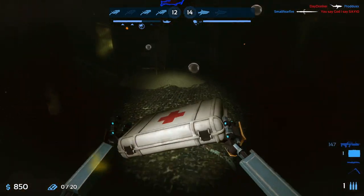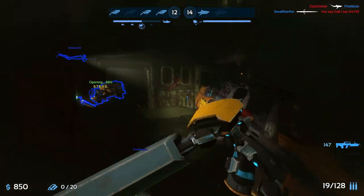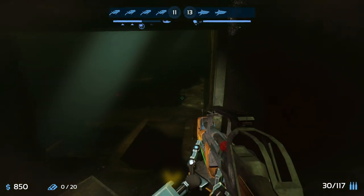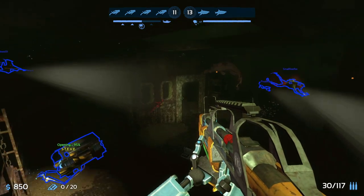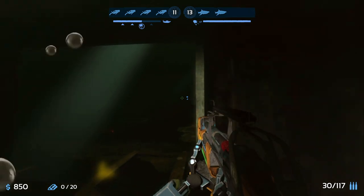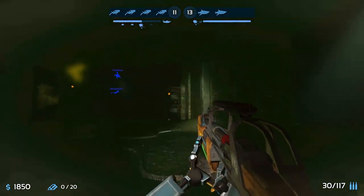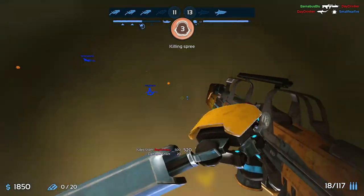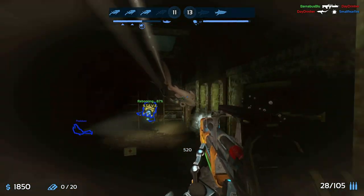Sticking with teammates during transitions will give easier shots on the sharks when they do grab a teammate. Now for some extra tips: make sure to lead sharks with bullets and spears, because weapons in this game are not hitscan — they have bullet travel time. This is going to take some time to get used to. The next tip involves your diver's flashlight, which can be turned on and off using G.